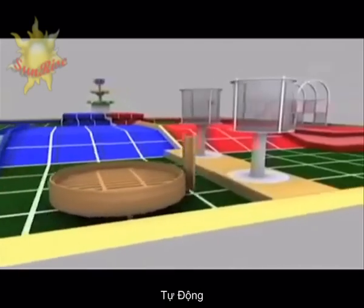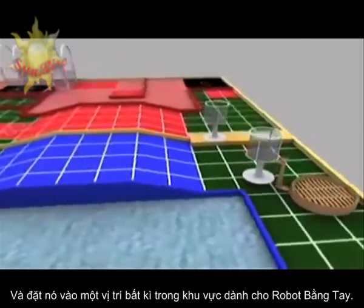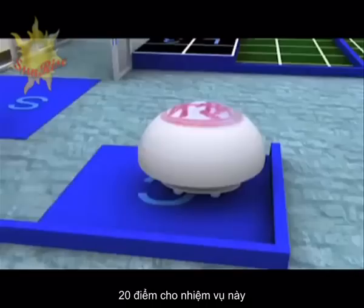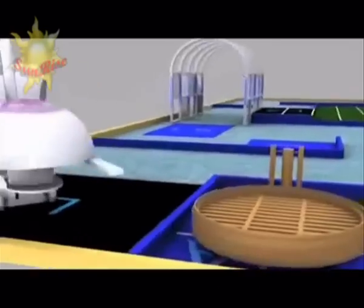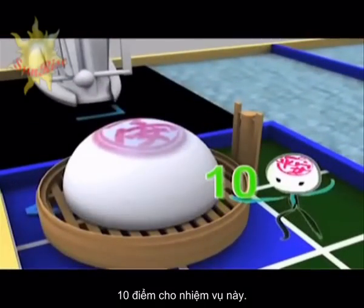After that, the automatic robot may start to pick up the basket in the common zone and place it in any area of the manual robot zone. You score 20 points for this. At the same time, the manual robot should carry the collector robot to the loading area 1 and unload it on the automatic robot. You score 10 points for this.